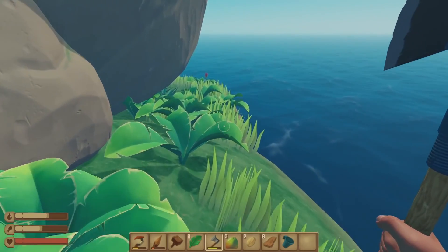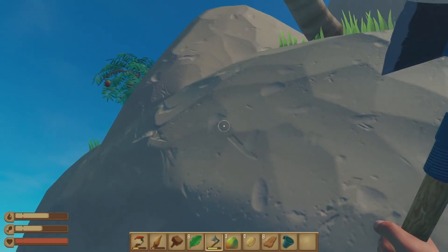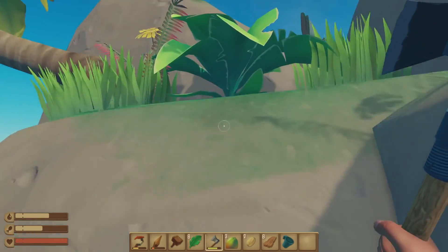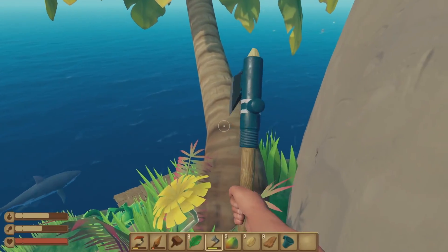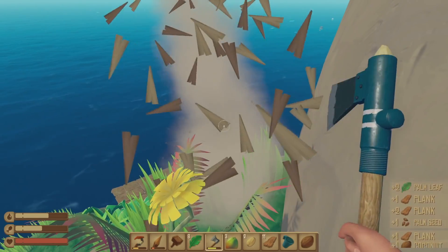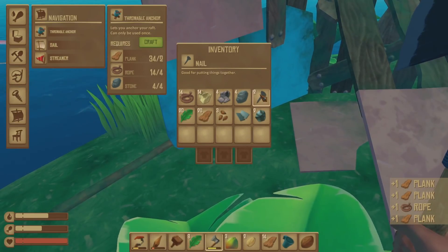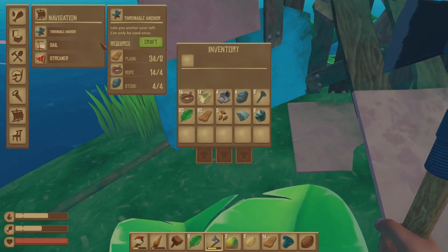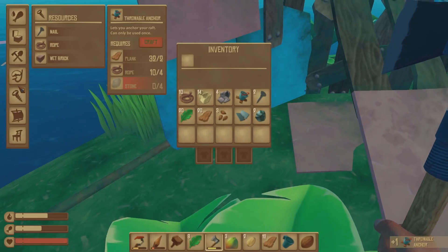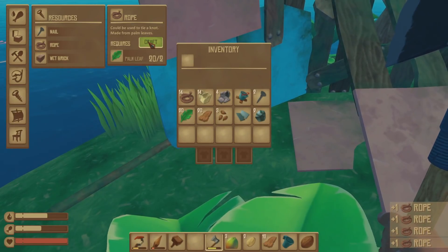We've got to get up here. There we go. Let's cut this tree down. We might just stay here for the night — we got the boat anchored. Storage chest — whoa, that gave us a whole bunch of stuff! Metal, nails. Let's make some rope. I actually made another anchor by accident, but that's okay — now we have another anchor.